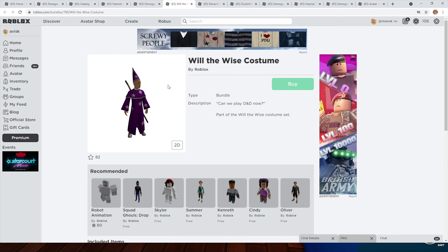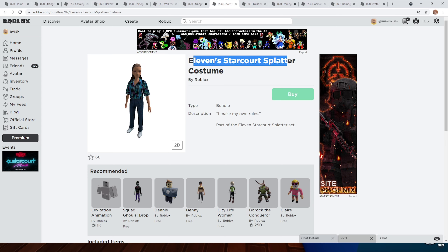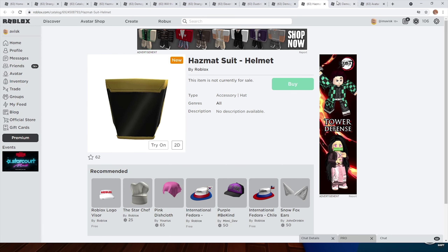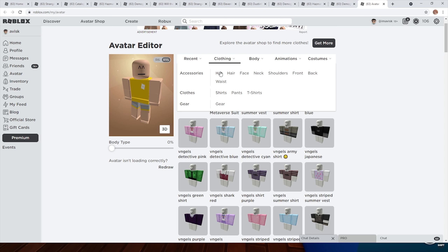Next up, we have Will the Wise costume — I think this one is also pretty cool. I assume it's actually part of this event as well. We can double check that by going to the event page. We also have right here the 11 Starcourt splatter costume, which looks very nice, and then the hat. I'm pretty certain that's all of the items. Previously we had some shirts and some other stuff as well.